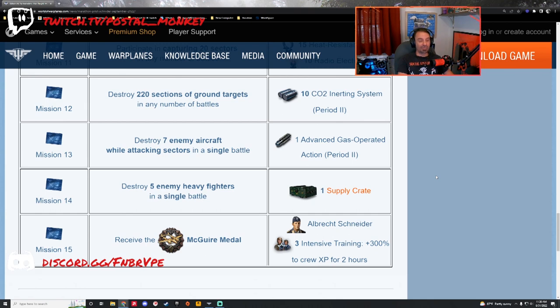Mission 15: receive a McGuire Medal — you'll earn Albrecht Schneider and some boosters. McGuire Medal is a heavy fighter only medal. You need to earn at least 400 capture points in a sortie while in a heavy fighter. The good thing about McGuire is you don't even need to win the battle to get it — it's not like a Gabreski or Golubev medal. The McGuire just requires that you get 400 capture points while not dying in a single sortie. It's not an impossible medal; it's just frustrating when you're specifically trying to get it. Go in a heavy fighter you're most comfortable in.